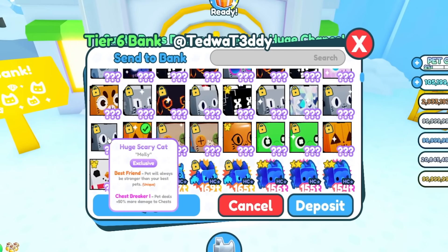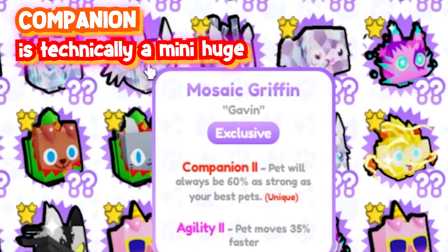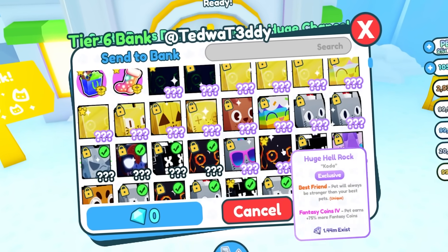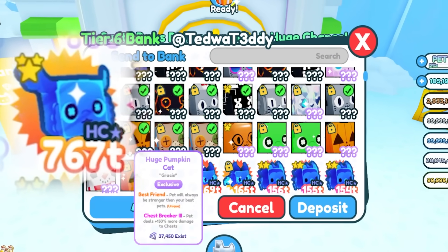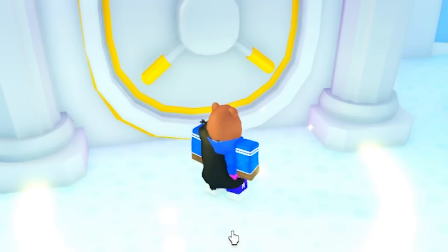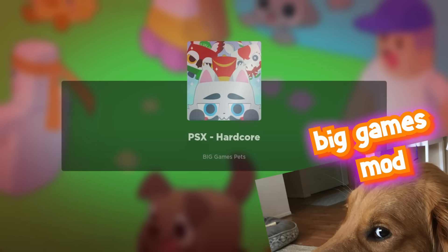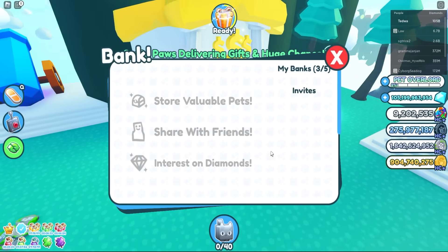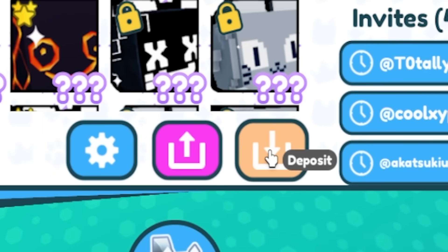I'm supposed to deposit a bunch of huge pets — or pretty much any pet with companion enchantment, since companion is basically a mini huge pet — and also deposit one of my best hardcore pets into my bank. Let's do that real quick, then teleport to the void and go to the copy-and-paste of a hardcore world. We go back to our bank and the next step is to withdraw all of the same pets.